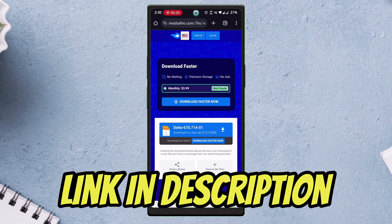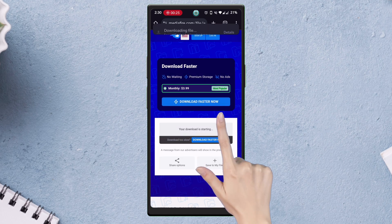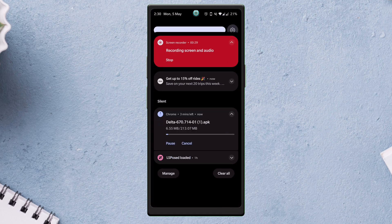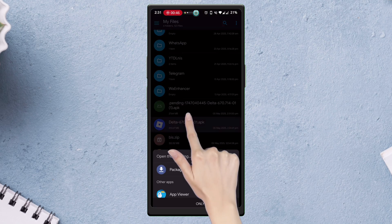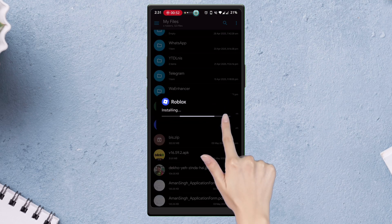To download the latest update, visit the link from the description and download the APK file as shown on the video. Once the file is downloaded, just navigate to your Download folder.